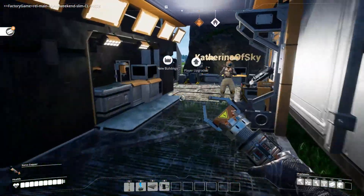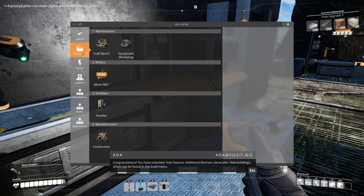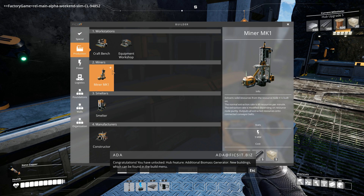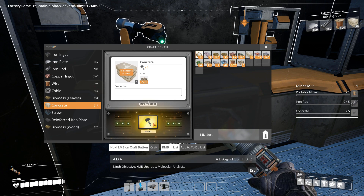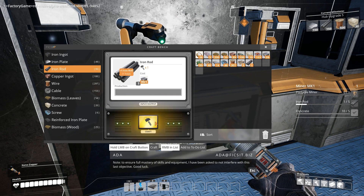How about grade four? I think that's automatic smelters - yeah, miners, automatic miners. So we should probably - did we get the second? We did, we got the power supply. Okay, so I'm going to hook that up.